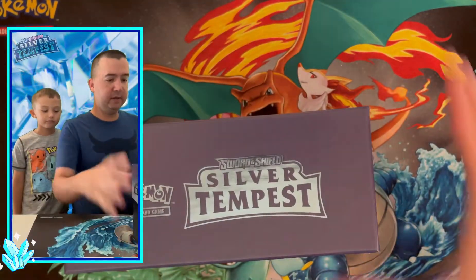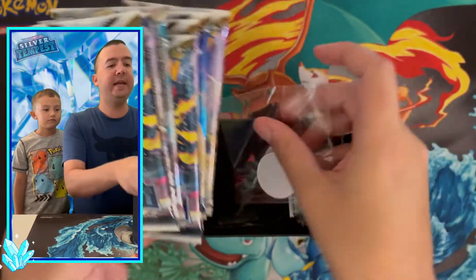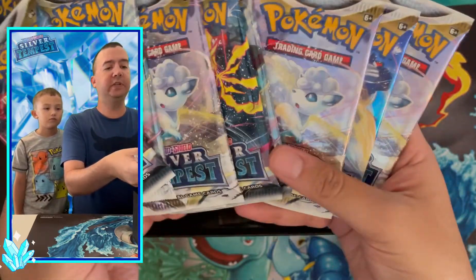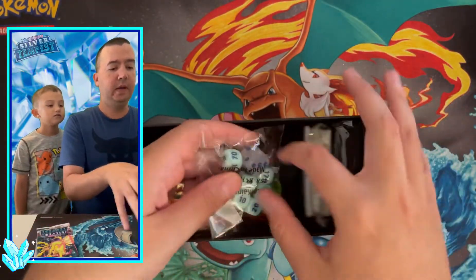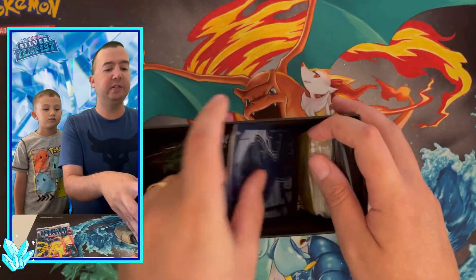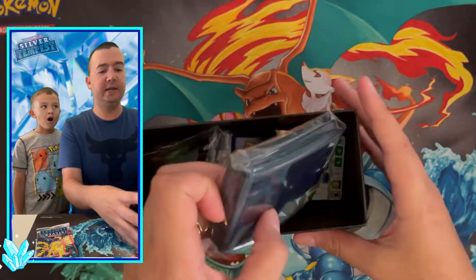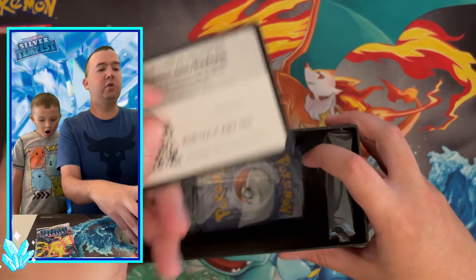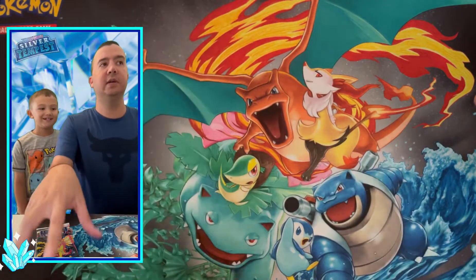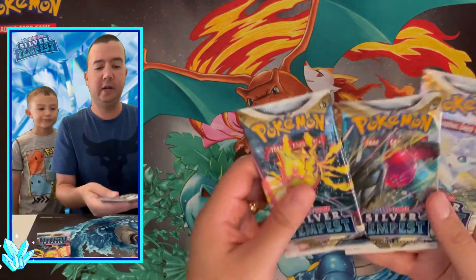Let's take the lid off. We've got eight booster packs — two are upside down. If you haven't seen an Elite Trainer Box before, there are coins, dice, dividers, energies, and Alolan Vulpix sleeves, which are very nice. Here's the code card — we give out all the code cards each video, so hit that notification bell if you want to claim one.